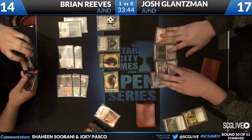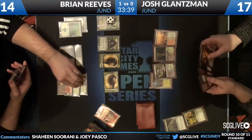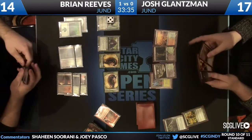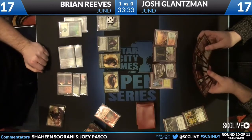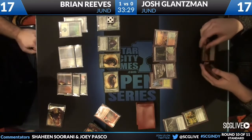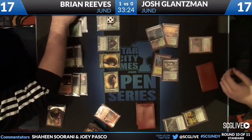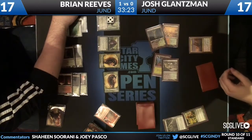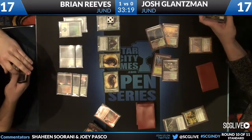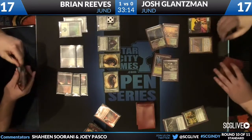Thragtusk right on Brian's side next to that Grixis. If I'm Brian I keep making beasts but I kind of want to draw cards. If I'm Josh I kind of want to crawl into a small space — he's very far behind, down a game. He plays a Huntmaster to try to get back into this. Come on Josh — Huntmaster wolf — and passes back.